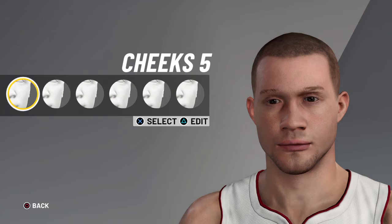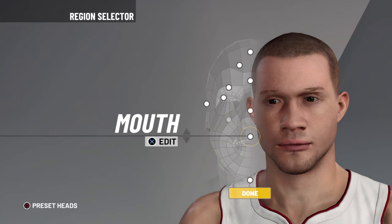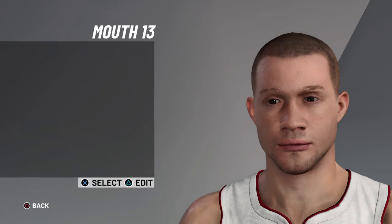If y'all are trying to make a player build and you just want to make yourself look like Jokic or do a Steph Curry build — if I'm gonna have their stuff, why would I be a Black person and then be Nikola Jokic, or a white person being James Harden? That would make no sense. Cheeks 5, 13, and 12. Mouth 13, 8, 0, 0, 10, 2, and 0.